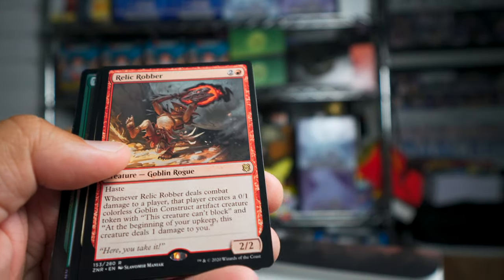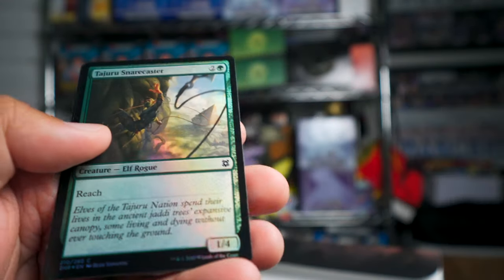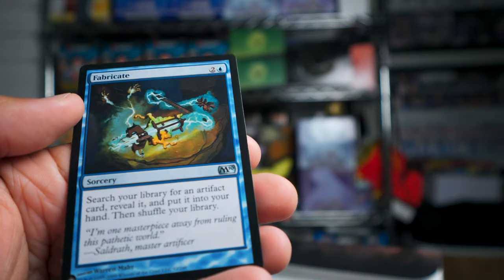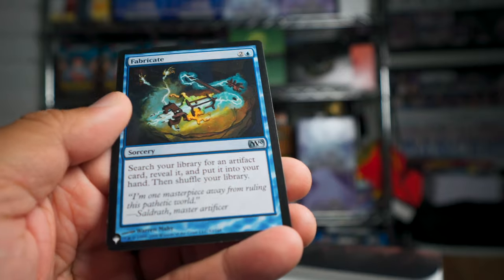Another rare — Relic Robber. What are the mythics? Squad Commander — so that's a dual rare pack — with a common Tajuru Snare Caster, and Fabricate from Magic 2010 from the list.